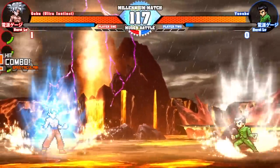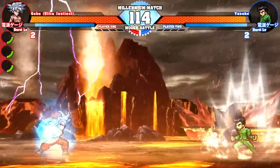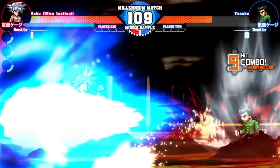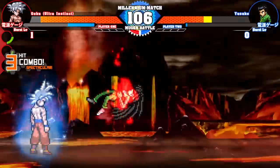He just single-handedly put Yusuke down with a single Ki blast. It didn't do too much damage, but then he went to level three — oh my goodness, that was half his health bar! Is he just going to counter him? Whoa! Yusuke is insane — why was he pitter-pattering across the floor?